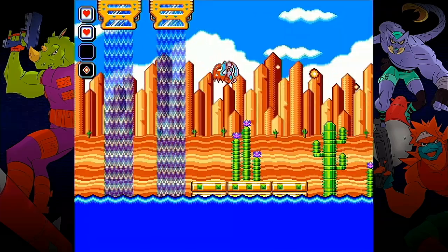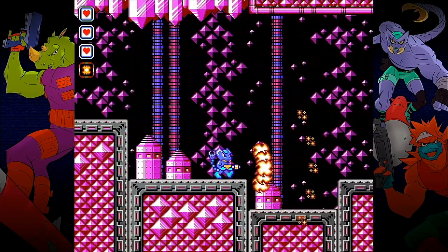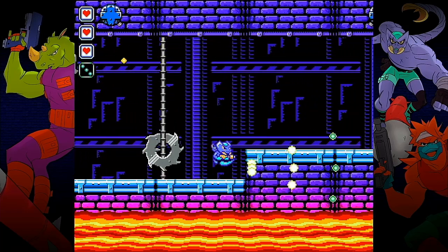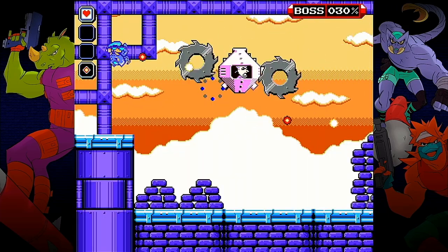We continue onward through the levels and each comes with its own distinct visual feel, from crystalline caves to industrial areas filled with turrets and buzz saws. We fight several more bosses along the way before eventually facing Crackman in a final battle.